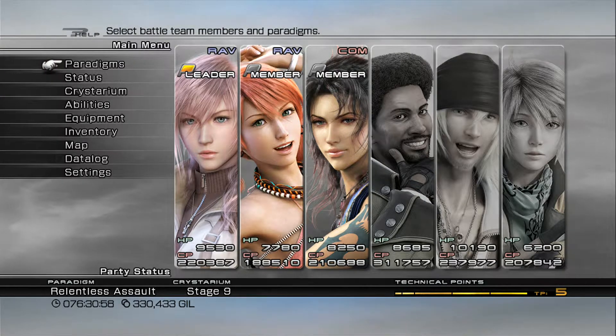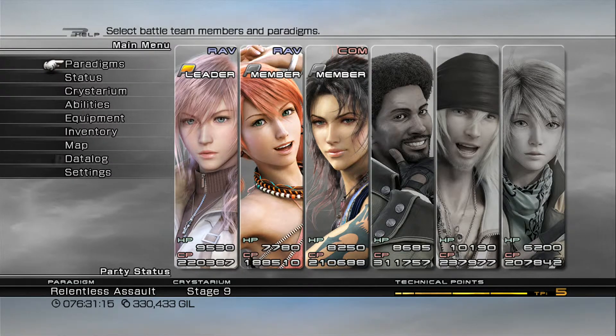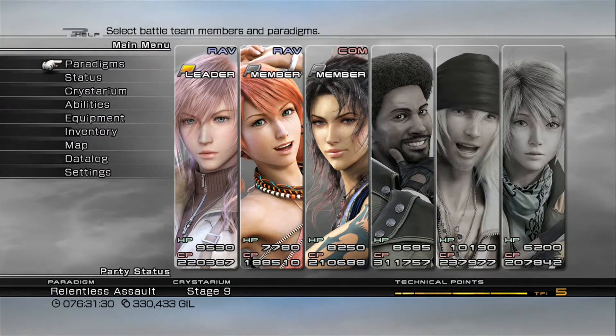Also you'll get some good items and CP rewards. After you've completed Cie'th Stone missions 1 through 34, I would suggest making sure you did at least 20 dig spots while riding a chocobo in the Archylte Steppe. Digging 20 times with the chocobo will get you the Ribbon accessory, which is very rare. It protects you against all status ailments by 25% when upgraded, and you'll also get the achievement or trophy for digging up 20 items.